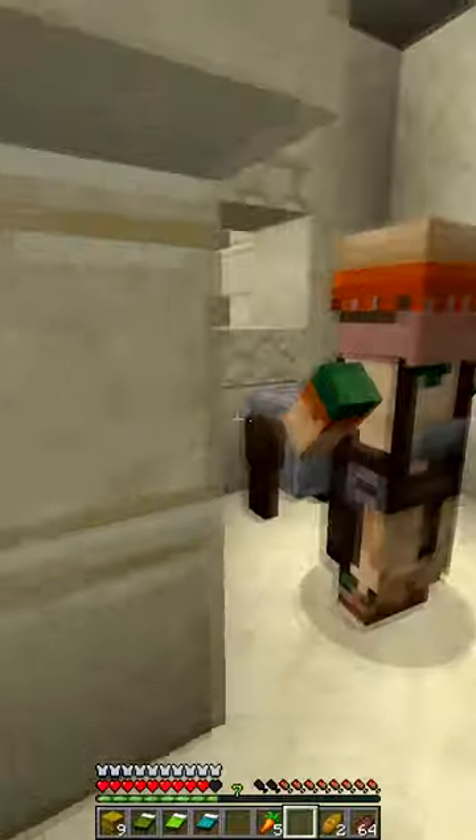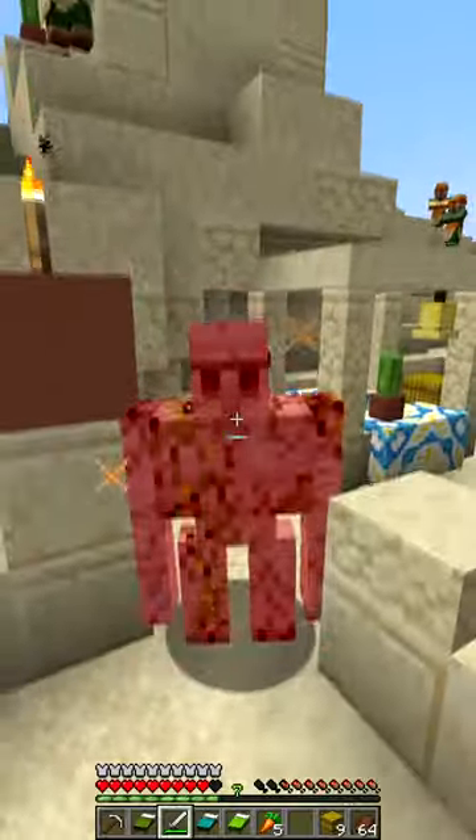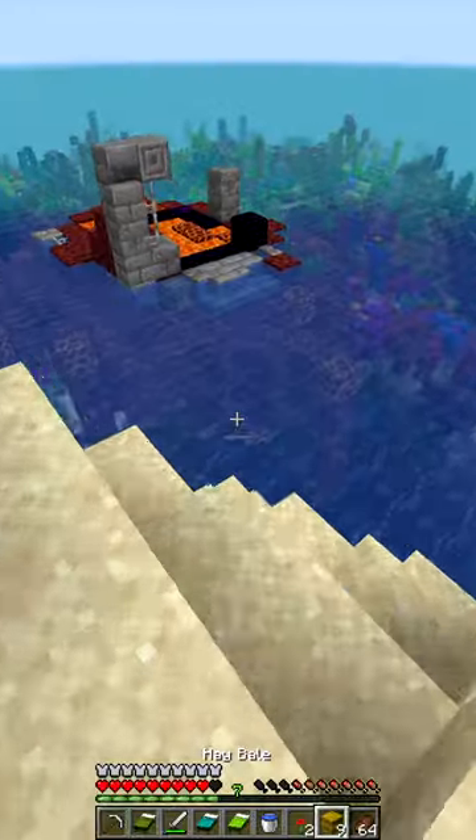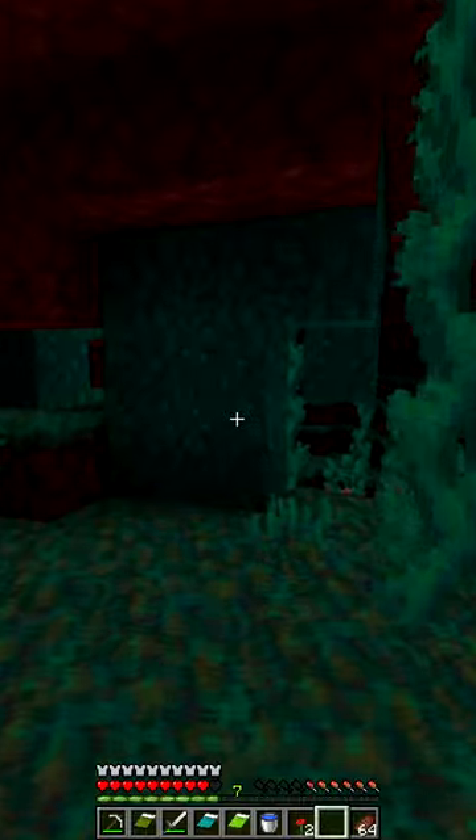The runner takes some of the village's beds with her and loots the blacksmith, which has some nice tools and weapons. She then kills the iron golem, makes a bucket, and goes looking for a way to get into the nether. She finds a ruined portal, fixes it, and makes her way into the nether.